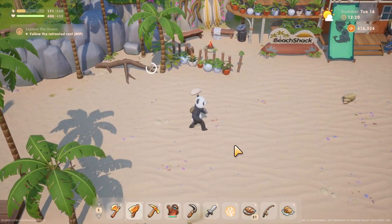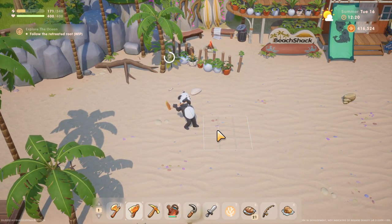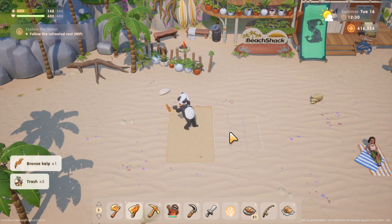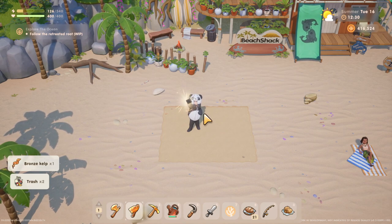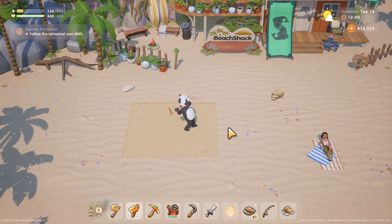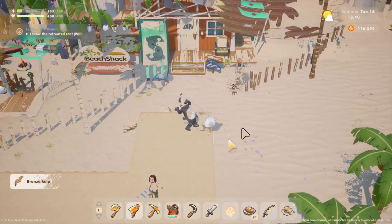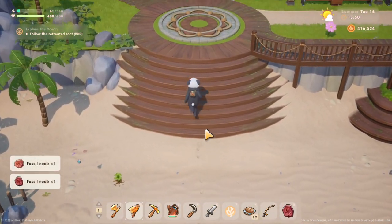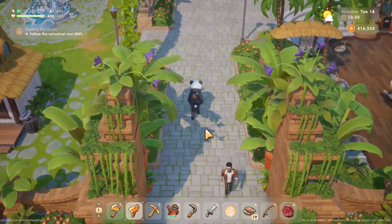Number one is going to be: take your hoe to the beach — your farming hoe. Charge it all the way up and just start hitting the sand here. What we are after is a new item. Not books, although that is new as well, but we are looking for fossils. Bear with me as we find one — maybe even two or three. There we go, we got two fossils. You can now find those since the patch.